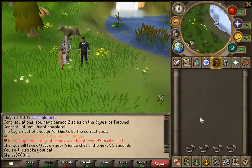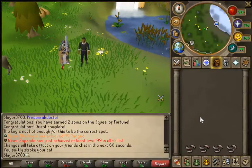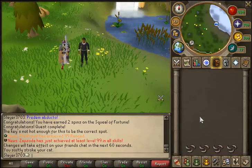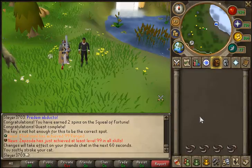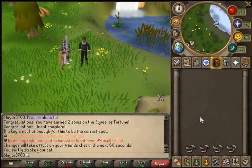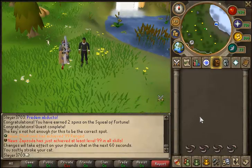You have to do the quest 'Song from the Depths' in order to get into the new slayer cave. You can start that in Rimmington at the house with the quest symbol on it - I think it's west of the well. After you do that, you get a one-use teleport necklace as a reward, or you can just teleport to Port Sarim and run northwest. The lodestone teleport is very close to it, so I wouldn't waste your one-use teleport.